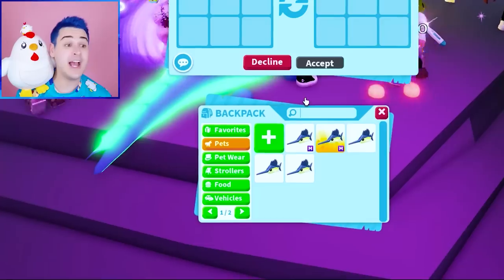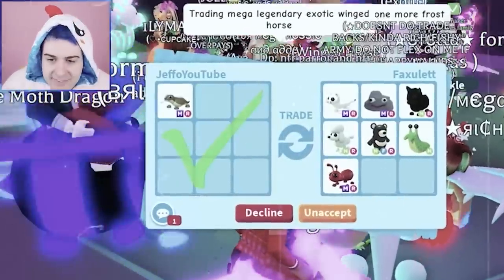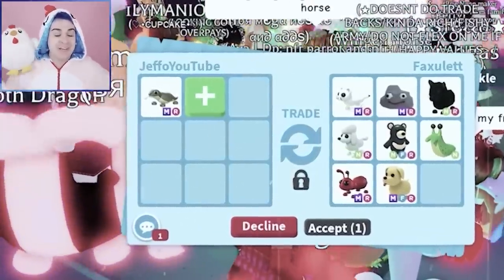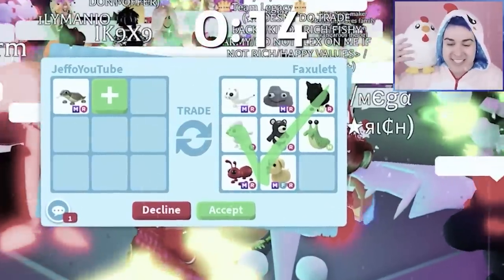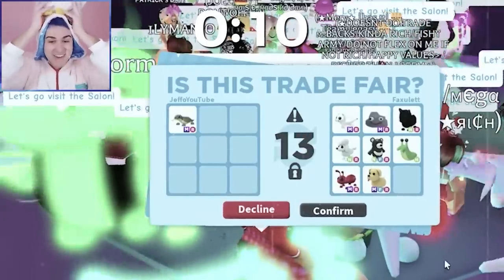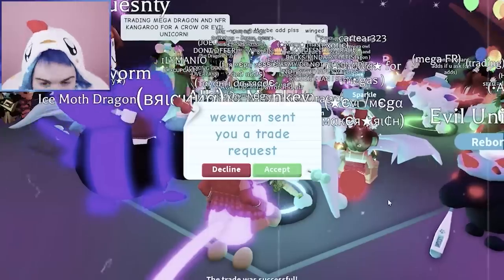What is the next thing we have here? We have the Komodo Dragon. Wait, where's our Mega? We already traded it earlier as Dino Nugget. Dino Nugget has officially gone out of time - we went into overtime and we still were out of time. But we finally got the trade! Let's go!